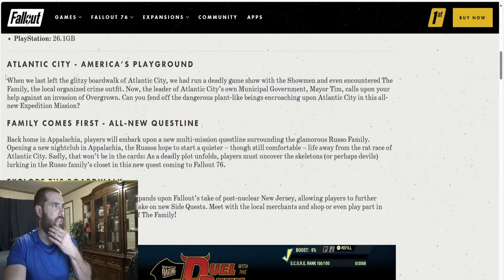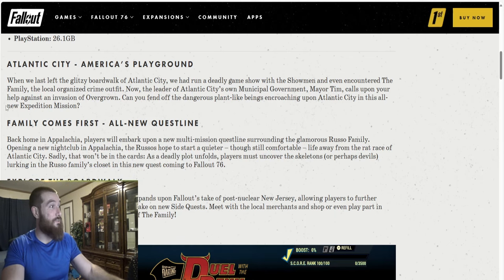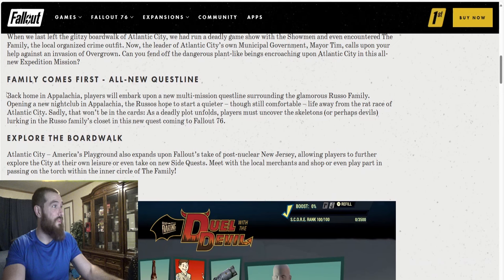Let's go over the quest lines. Atlantic City, America's Playground — when we last left the glitzy boardwalk of Atlantic City, we had run a deadly game show with the Showmen and encountered the Family, the local organized crime outfit. Now Mayor Tim calls upon your help against an invasion of Overgrown. Can you fend off the dangerous plant-like beings encroaching upon Atlantic City in this all-new expedition mission? To be real, I don't like expeditions. I know there are some people that like expeditions, but I'm just not a fan of them.